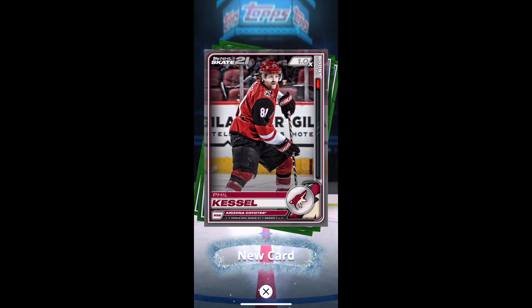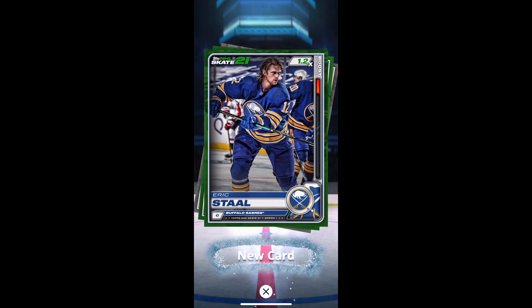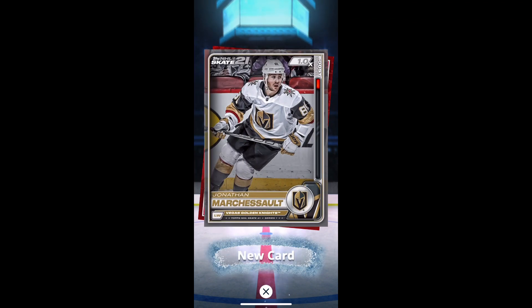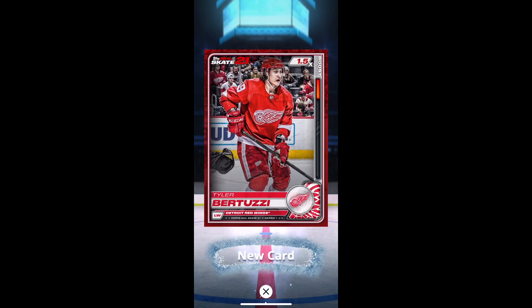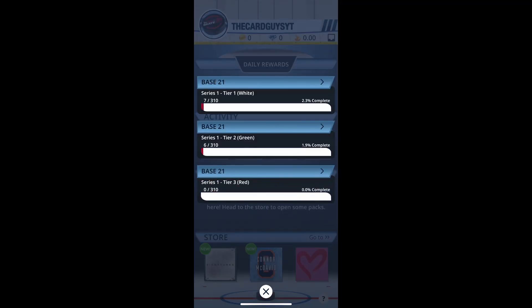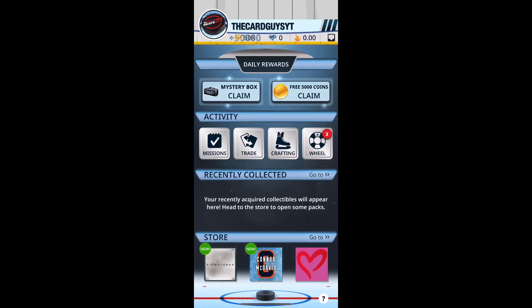Finally, some Phil Kessel, Eric Stahl, Max Domi, Jonathan Marchessault, and Tyler Bertuzzi. Can I just say, Eric Stahl looks great with long hair. So yeah, it looks like White is the lowest tier.